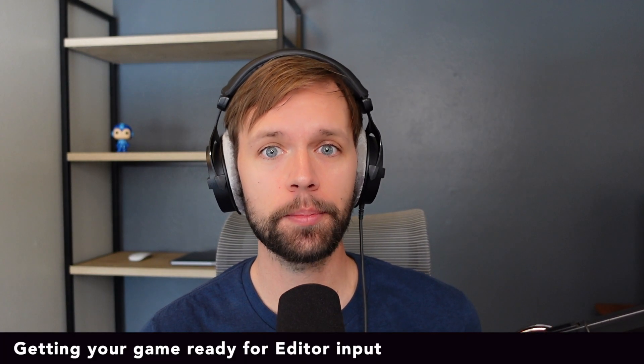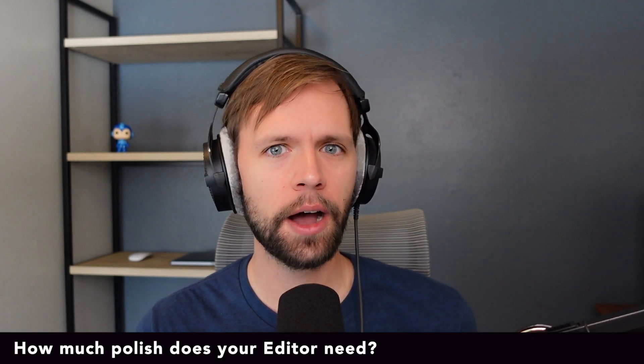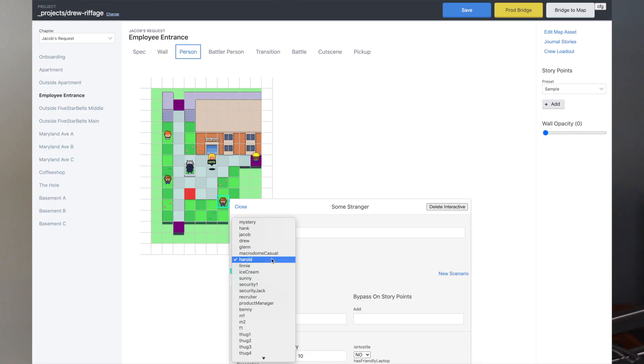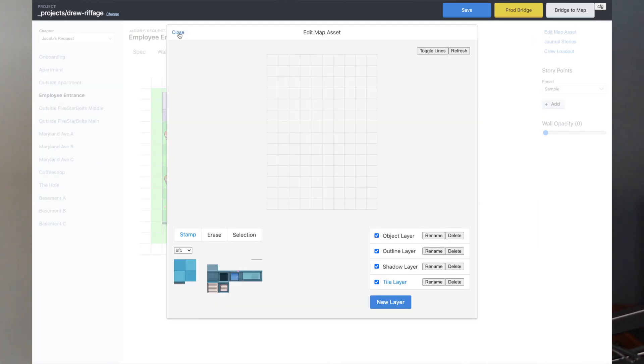We're going to talk about separating application concerns and content concerns in your code. We'll cover how nice your editor tool really needs to be — like how much time you should really put into it. And finally, just for fun, I'm going to give you a tour of some editors that I've built over the years, as well as the one I'm working on now with the tech stacks that I use.